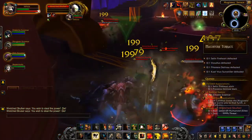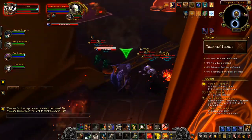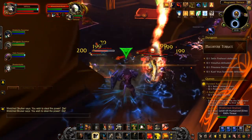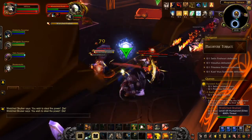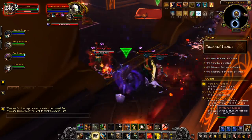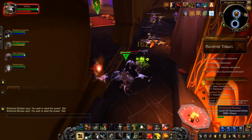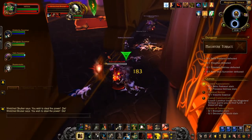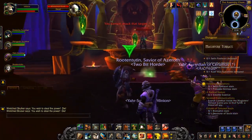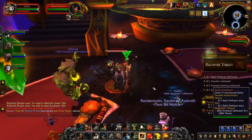Heroic Throw is much better at getting threat than Taunt. My understanding of Taunt mechanics is that it forces the target to focus their attacks on me for like two seconds, and also sets my threat level to be the highest of anyone targeting. But if I'm not generating any additional threat with attacks, the healer will continue generating threat with healing spells. So after I Taunt something, if I don't land any attacks to build more threat, it'll just go straight back to the healer. So I needed to do a Heroic Throw, which doesn't do much damage but generates a lot of threat. Waited for everybody to get in — that is much better at sticking it to me.